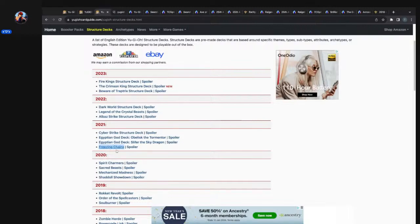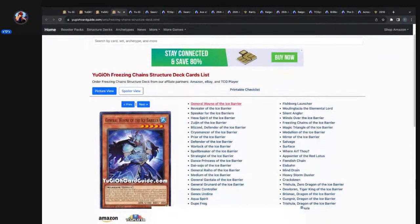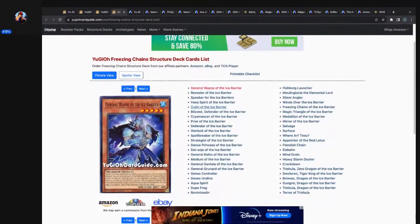Let's jump into Freezing Chains first — open a new tab. Freezing Chains, General Wayne of the Ice Barrier. Let's go to TCGPlayer.